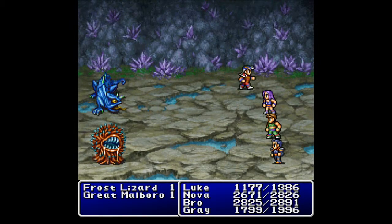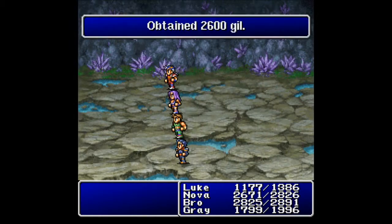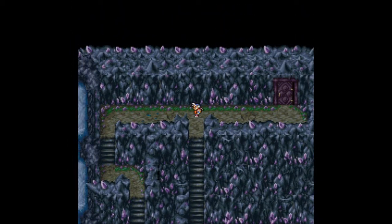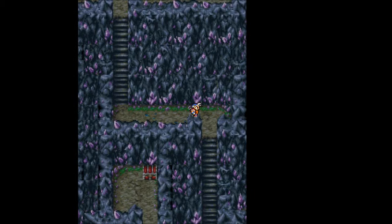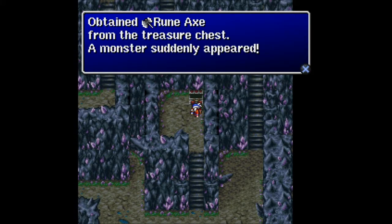I want it to die immediately and then I can deal with whatever the Frost Lizard can do to me. Down it goes by the end of the first round. So there you go — Frost Lizard. We've seen a few of those already. I do see a treasure chest up there. What do we have in this treasure chest? We get a Rune Axe, but there's also a monster.